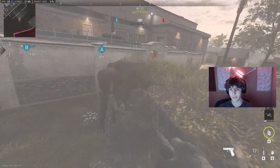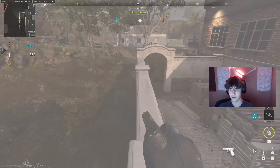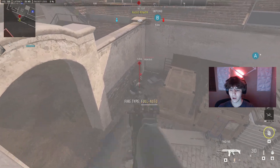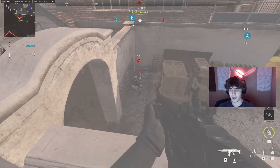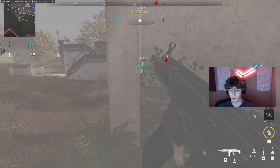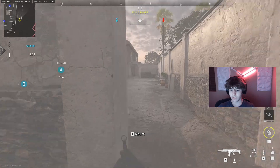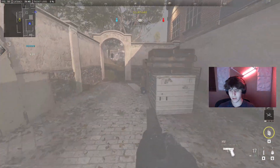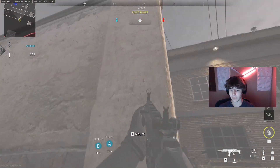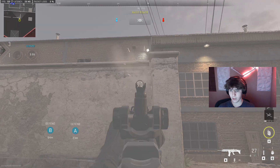For our last spot, we're going to be in this control A site. A lot of people — almost everyone — plays crates. Crates is a normal spot. As long as they are sitting behind here, you are able to wallbang them through this wall, and you are also able to wallbang them through this wall as well. If a lot of people know how to play this top site, you're also able to wallbang them through here.